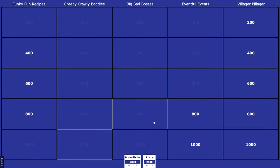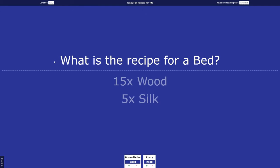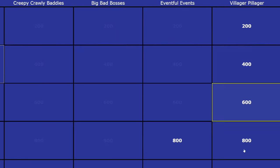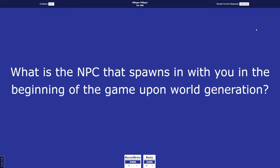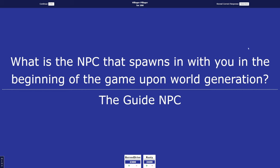Burn Drive picks Funky Fun Recipes 400. What is the recipe for a bed? Burn Drive answers 10 Wood, 20 Cloth. Rusty answers 10 Wood, 15 Cloth. It was 15 Wood, 5 Silk. Neither got it. Then Villager Pillager 200: what NPC spawns with you at the beginning of the game upon world generation? Rusty buzzes in — The Guide. That is correct!